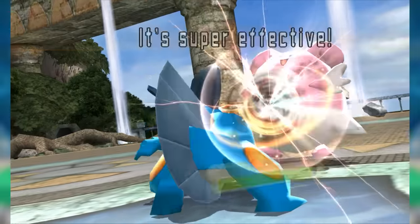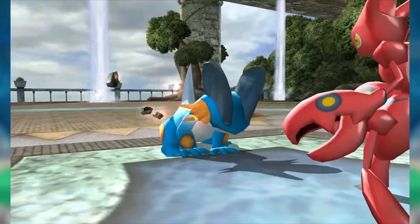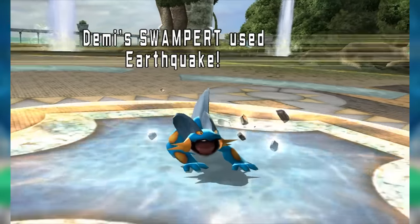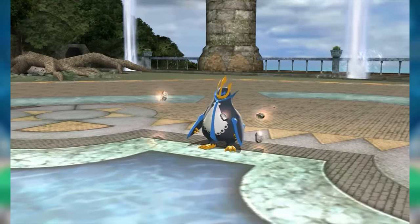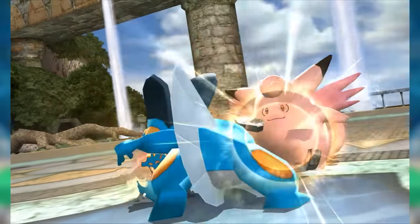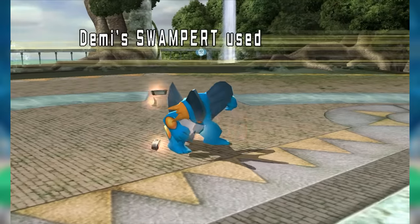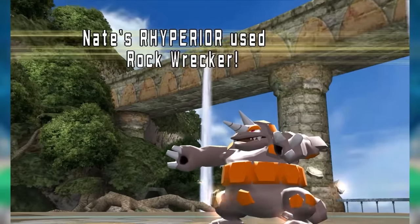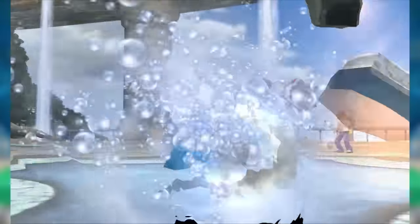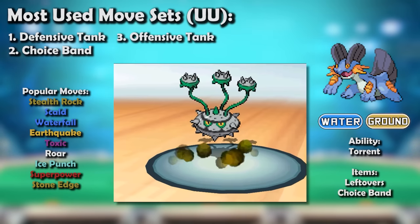Choice Band Swampert also became popular. What it lacked in immediately threatening Skarmory it made up for with its resilience, letting it spam Waterfall repeatedly until it found that one flinch to break the game open. Many stall teams at the time went without a Water resist, and Swampert punished them spectacularly. Players started blending the aggression of these offensive variants with the Stealth Rock utility of the tank — some bulk investment alongside Leftovers with either physical, special, or mixed attacking. Swampert used to be considered a one-trick Mudfish, but it proceeded to demonstrate just how untrue that was.